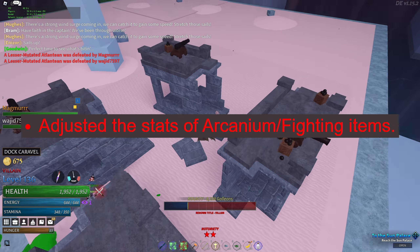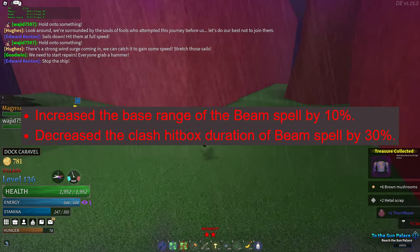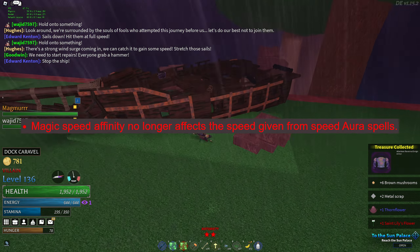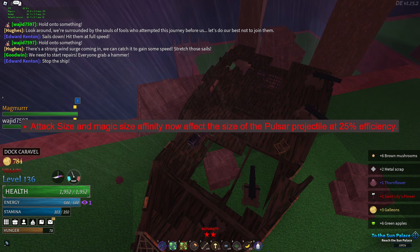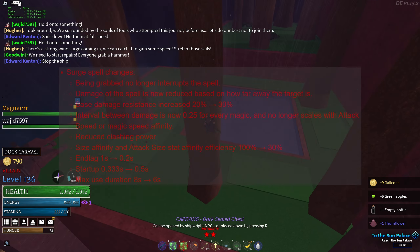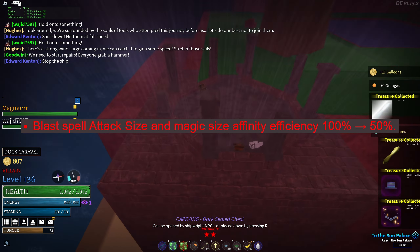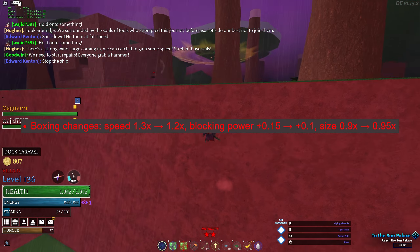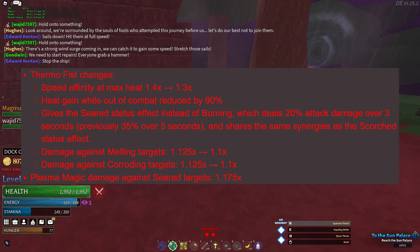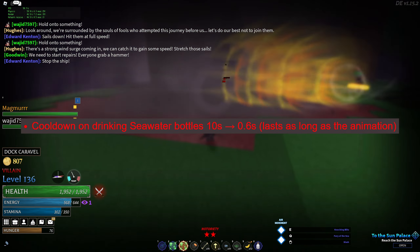Changed the multipliers of even more magics. Air step no longer drains seawater energy or pauses heat drain. Adjusted the stats of arcanium and fighting items. Increased the base range and decreased the clash hitbox duration of the beam spell. Made a few changes to the snare spell. Magic speed affinity no longer affects the speed given from speed aura spells. Attack size and size affinity now affect the size of the pulse of projectile at 25% efficiency. Surge now has grab immunity, damage falloff, and lower size efficiency. The blast spell now has lower size efficiency. Made a few adjustments to boxing. Thermo Fist now barely gains heat when out of combat, applies the seared effect, and pairs well with Plasma.